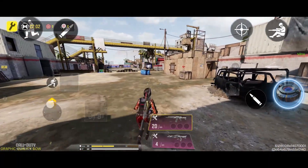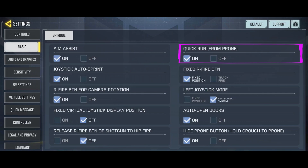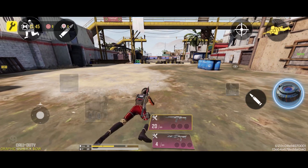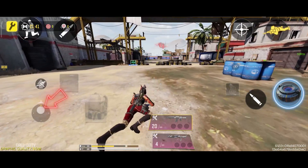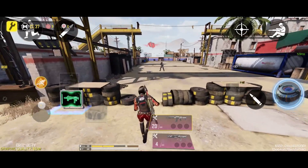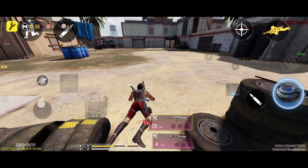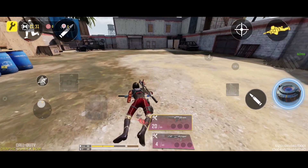I highly recommend setting this option to On. Here's why: in On mode, you can also perform the Off mode behavior. You no longer need to push the joystick all the way forward. If you push the joystick slightly forward, your character will crawl. And if you push the joystick all the way forward, your character will stand up without pressing the jump button and start running.